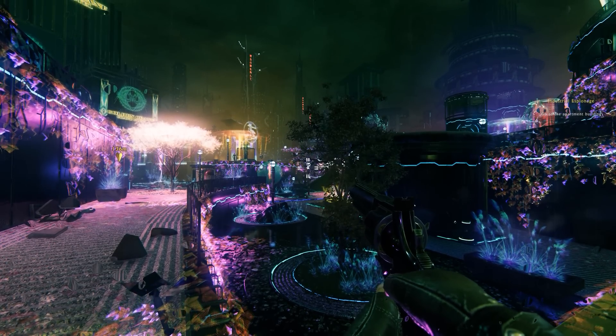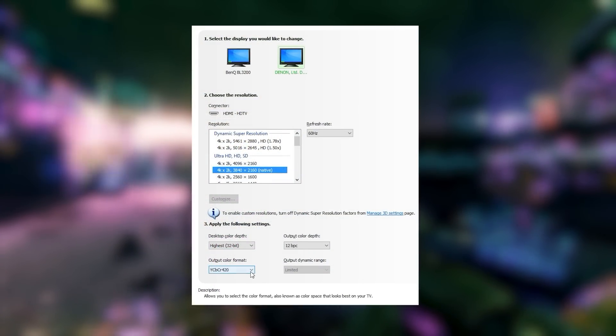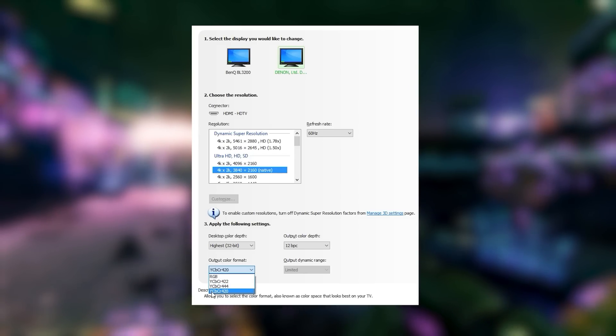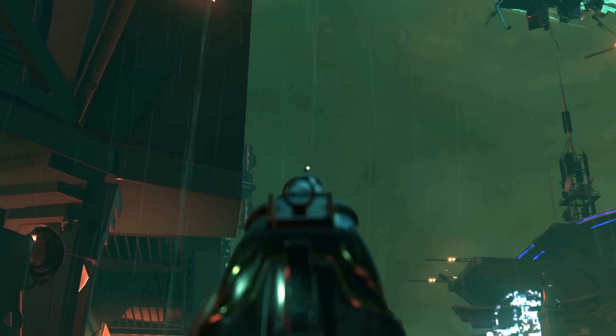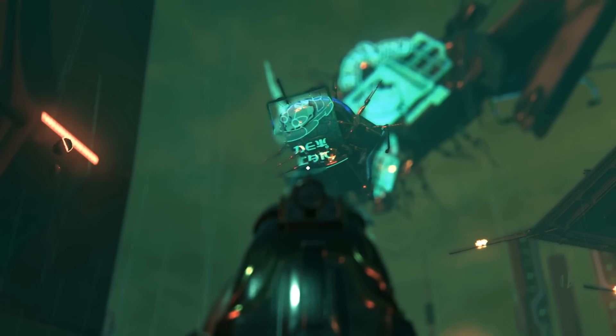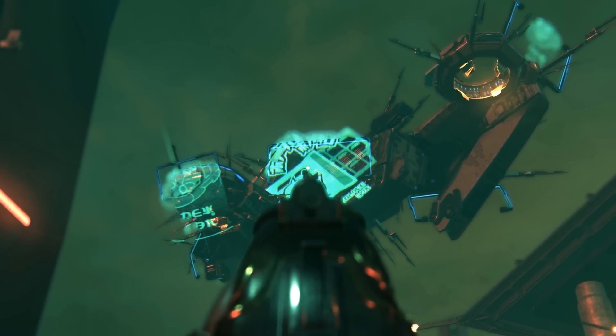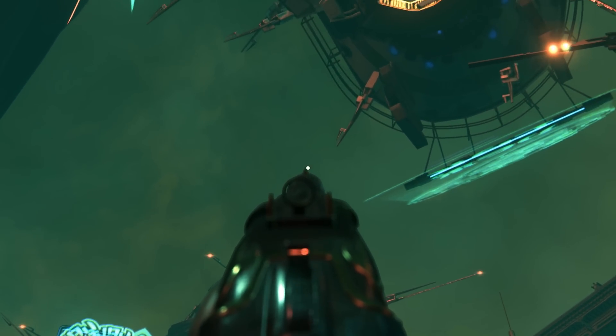It does require some fiddling to get right, and this could vary from system to system. In our experience, we had to settle for 4:2:0 chroma subsampling at 10 or 12 bit color. This is a limitation due to the HDMI standard at the moment — the bandwidth simply isn't there for RGB or 4:4:4 at higher bits per channel. You can actually run HDR in 8-bit mode, but the resulting color banding kind of defeats the purpose. It might look just fine in some areas, but when the banding becomes noticeable, it's very distracting.